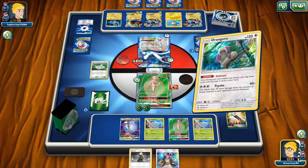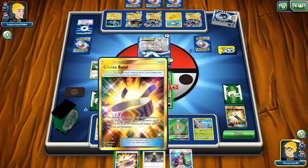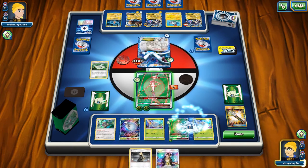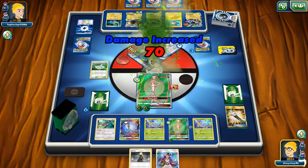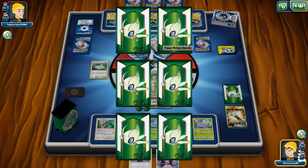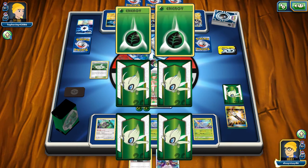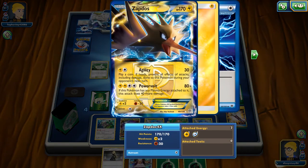I actually blow away my own Float Stone just to try and get another pull, and I top deck a Choice Band, which is nice. We get the knockout, and two Grass energies that help — we'll be able to get our other Pheromosa GX powered up.